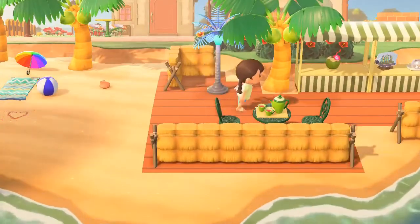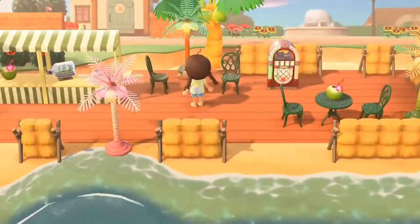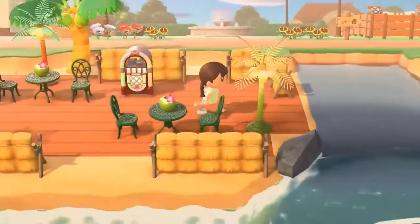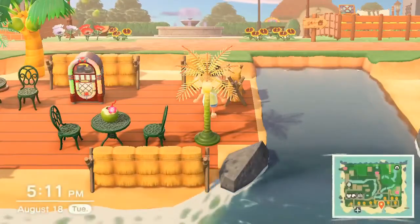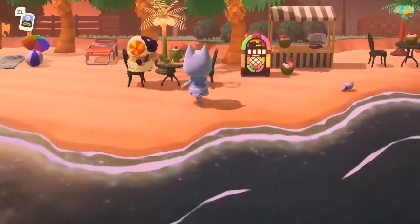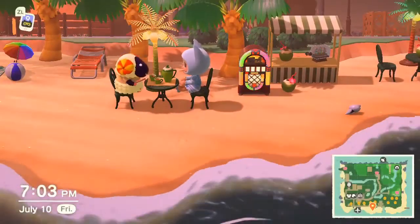For tables, I like the iron garden tables and chairs. They were one of the first few recipes I received and rather easy to make. They also don't take up much space and can be customized into bronze or white, as well as the green I have here. But of course, if you have other preferred furniture you can always improvise — just make sure to have two chairs so you can sip away with your buddies.